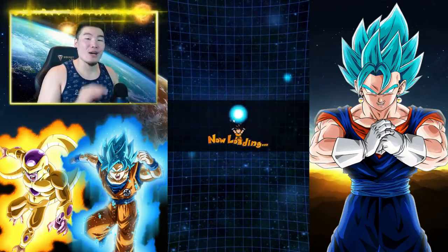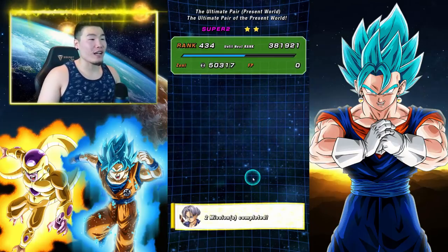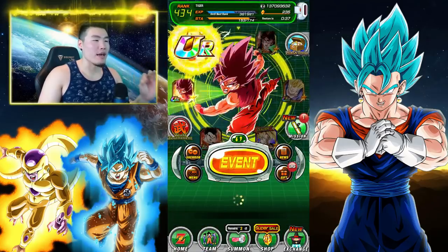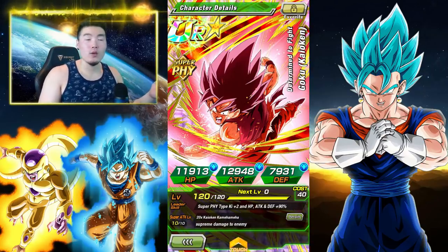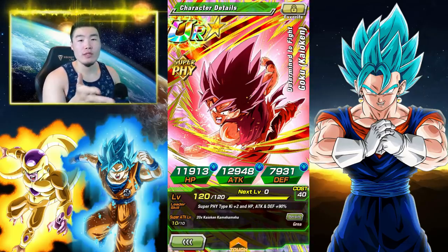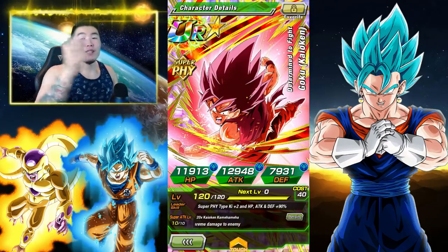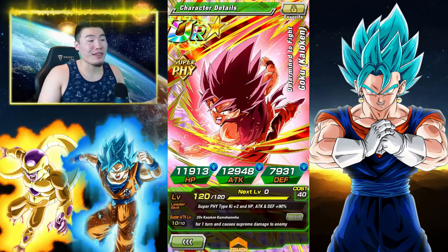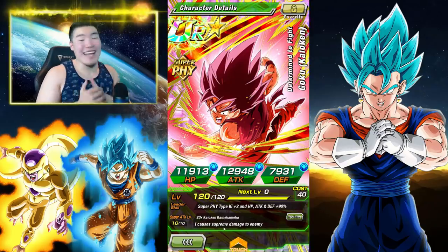I just wanted to end off this video on a high note and I think we did. There you have it my friends — that is physical Kaioken Goku, the new Goku off the AGL Goku banner. He is just an amazing, amazing unit, absolutely deserving of orbs and Kais. You can also actually just farm him — you can use the SR Goku 3 pull, or you can use that Ultimate Face Off event where you can farm the base form Gokus. But honestly, we're getting so many Kais these days it might just be worth it to throw some Kais his way, get him to SA10, and throw him on your physical team or super team. He will do very well on all those teams because he has awesome links and he's just an awesome unit overall.